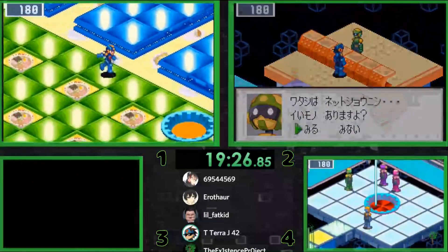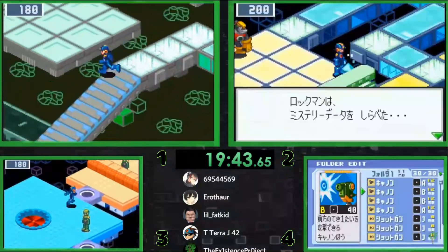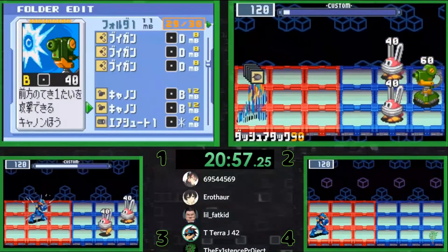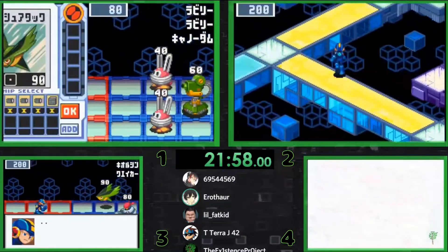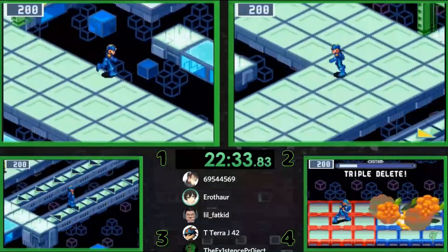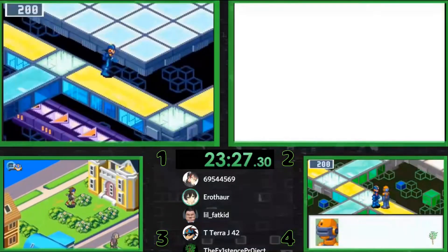Bottom right's frame rate just being fixed really is kind of suspicious. It's so choppy now. It was just a bad render, I promise. Yeah, that's what a cheater would say. I saw top right miss a wall turn — they ran back along the wall for a second, a couple of movements. Corners are truly the hardest ubiquitous tech. Bottom right went through a transition and the frames are bad again.